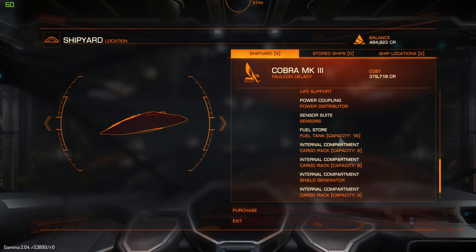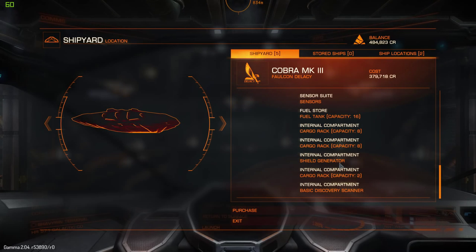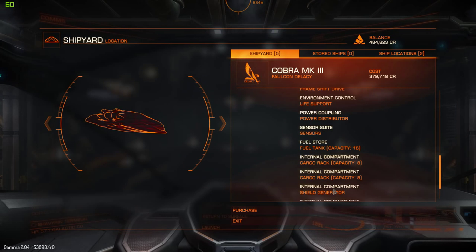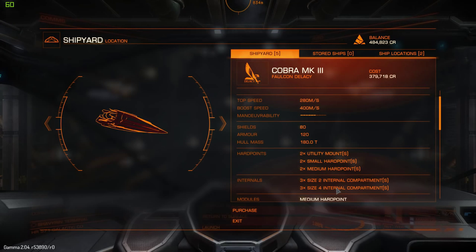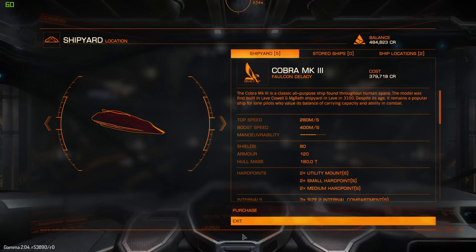You're going to come with a 16-unit fuel tank, which is a much better jump range and fuel capacity. Then two 8-capacity cargo racks — I think those are class 3 types, even though these are class 4 slots. And also three class 2 slots: one is a capacity-2 cargo rack, a class 4 shield generator, and a basic discovery scanner. You also get utility mounts, of course, as a multi-purpose ship.